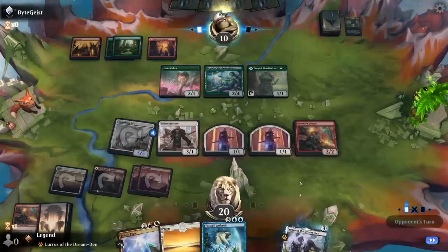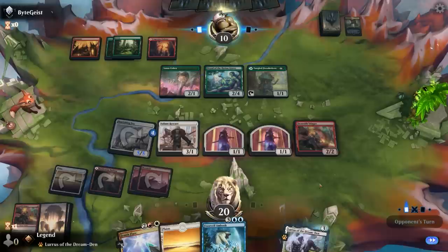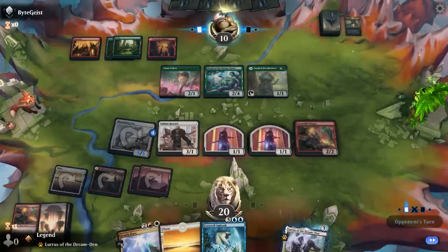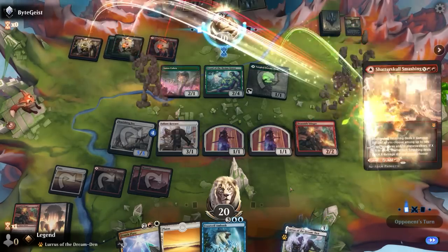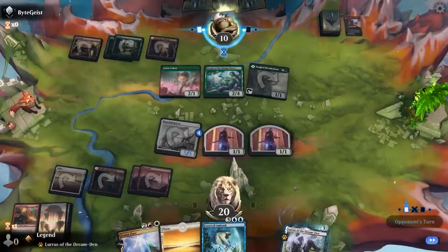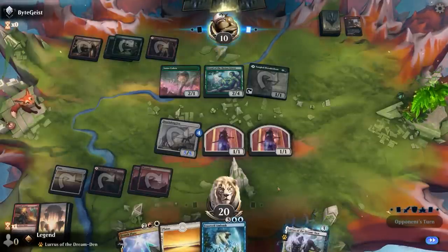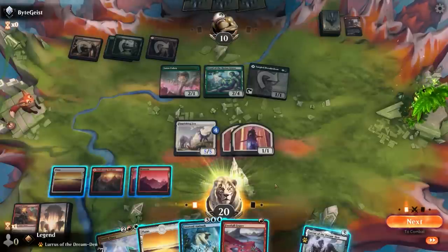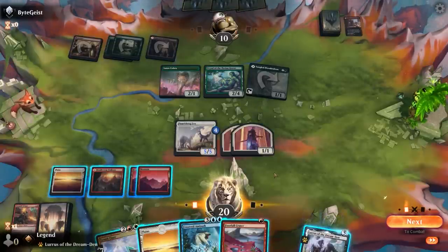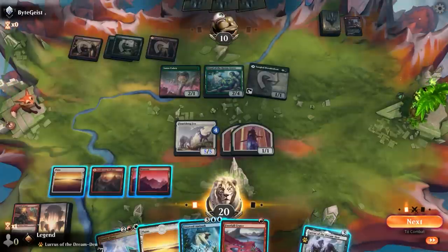Next turn I can maybe put Lurrus in hand to eventually get back another Drannith Stinger. I don't hate my position, but this is the turn where my opponent could do something pretty powerful with all the mana they have available. Shatterskull Smashing kills stinger and rescuer, but also puts 2 more cycling cards in my graveyard. So I only need to get 2 more points of damage in after we cycle ambush. If I attack with everyone, my opponent probably ends up chomping the fox, so I could just attack with the fox and then finish him off with a Zenith Flare.